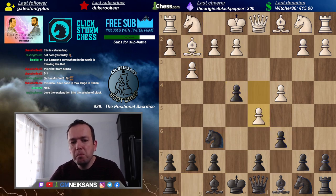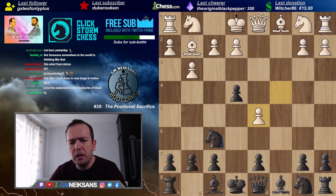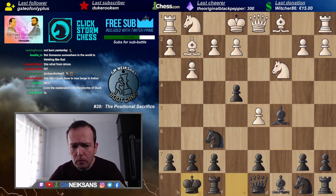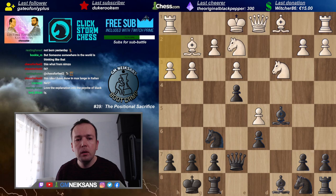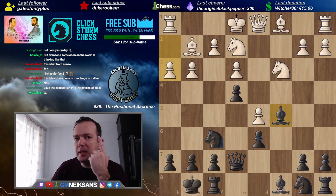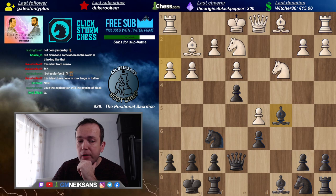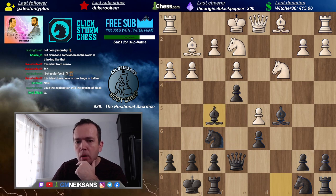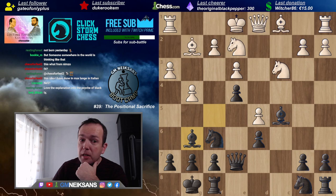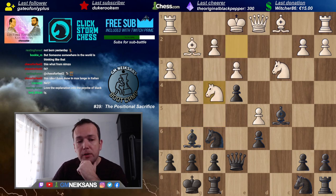Suddenly White gets incredibly active on the kingside — think about ideas like queen f3, queen h5, e6, many interesting attacking ideas. Suddenly Black understands: 'Wait a second, I have my extra pawn — how come I'm not enjoying it?' He was maybe not very smart because he was overly concerned about the pawn's well-being, sacrificing everything else happening on the board.